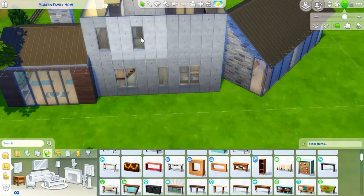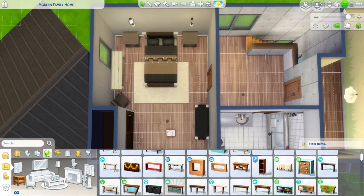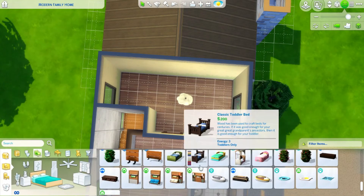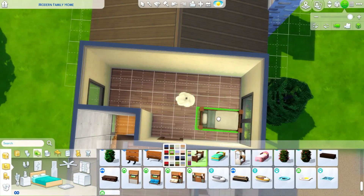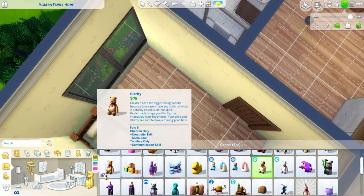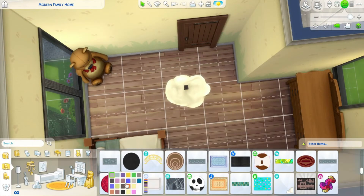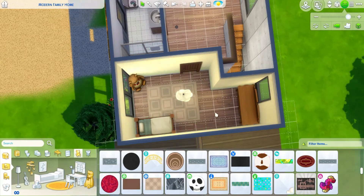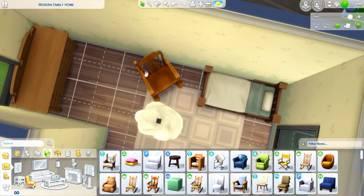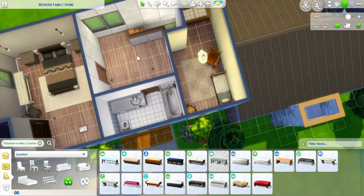The toddler bedroom is gender neutral — there are greens throughout, and I wanted it to look like a field, like little Antonia is playing out in a field. I have a toddler bed, a little changing station, and some toys. I did make some changes to this room as well when I was adjusting the bedrooms — I noticed I needed a little more room in the family bathroom too.